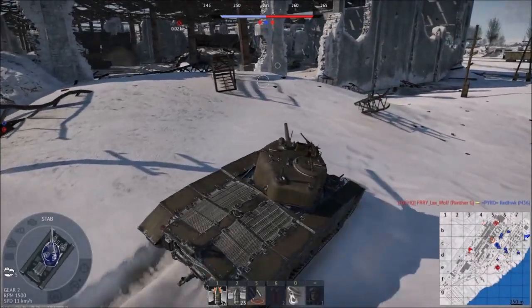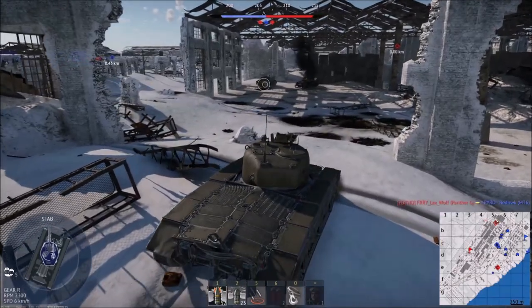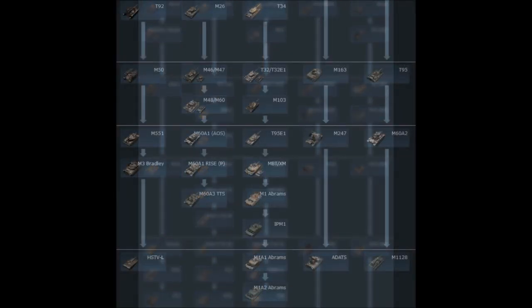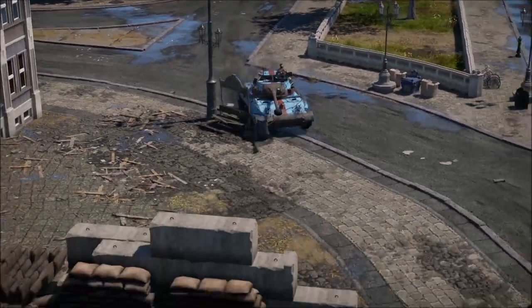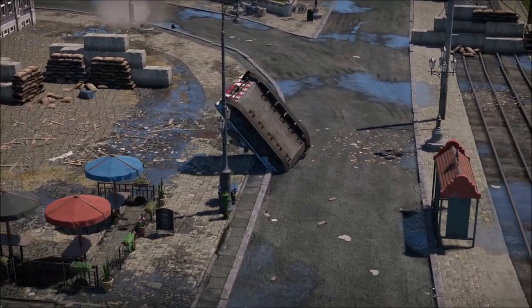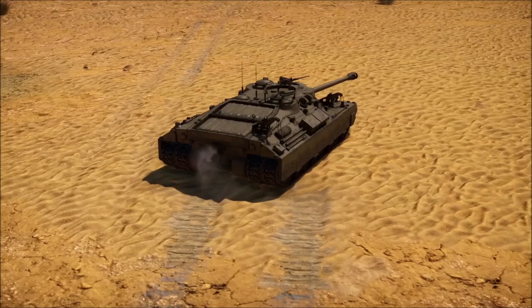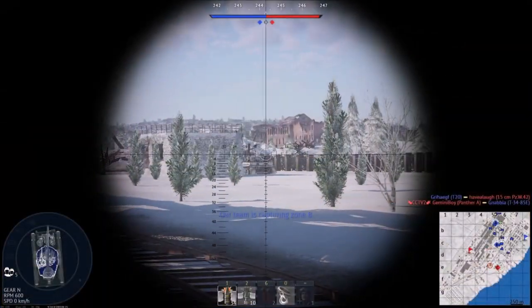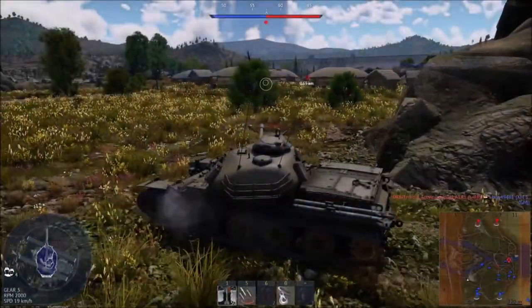Starting with the USA: their general characteristics are well-rounded tanks with mostly good armor and firepower — nothing exceptional but not too many terrible flaws either. They're decently mobile, with the Hellcat and some light tanks being exceptionally mobile and good at capturing points. They've got lots of medium tanks especially at mid BR, and the US lacks true heavy tanks until getting close to 7.0 BR.